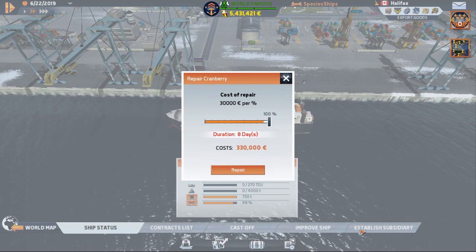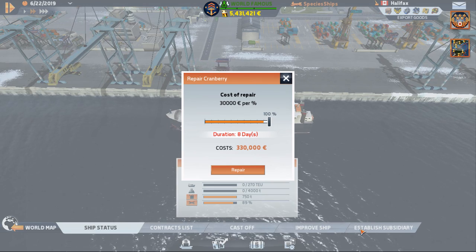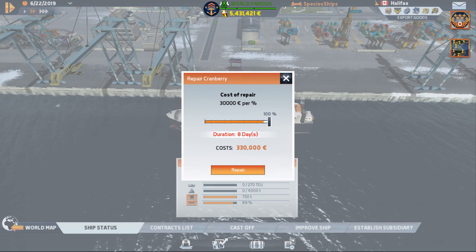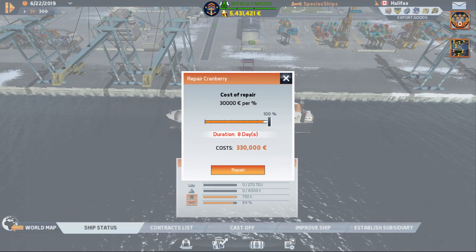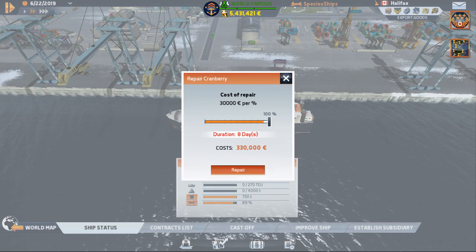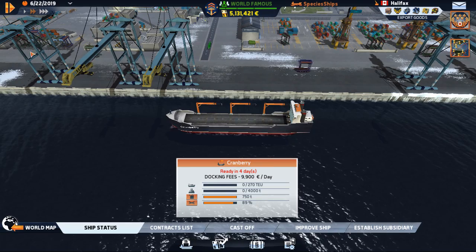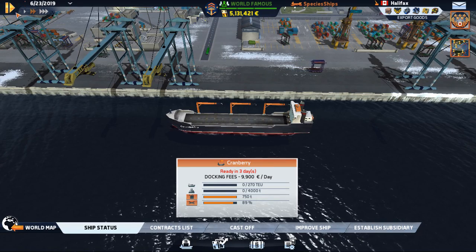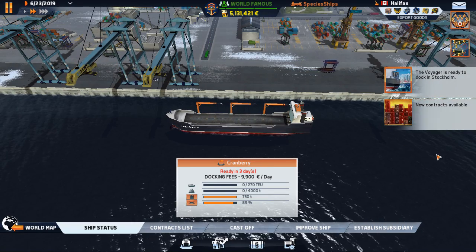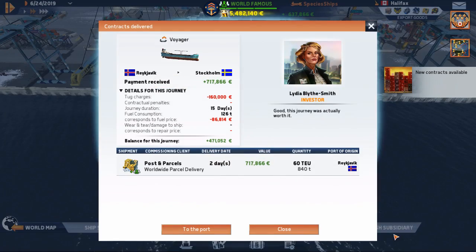Back to ship status - 89%. That won't do at all. That ocean crossing did a lot to this guy. Most of my reputation build-up has been because I've been keeping my ships in as good a condition as possible. We need to pause here because the Voyager is about to dock.